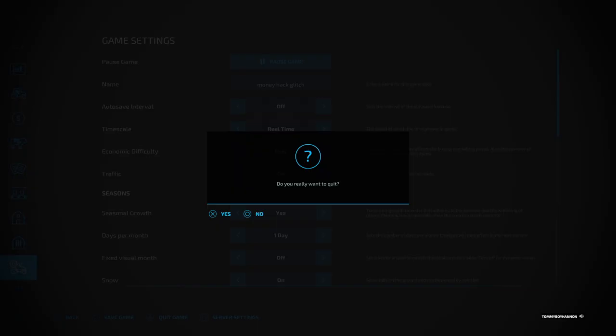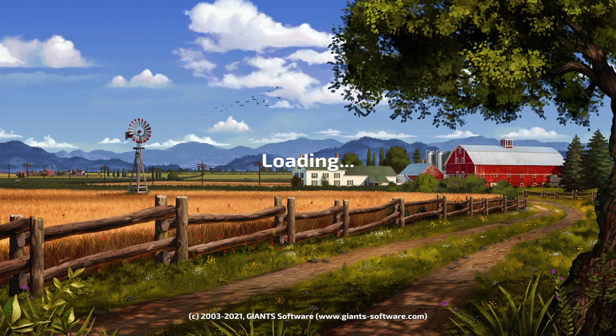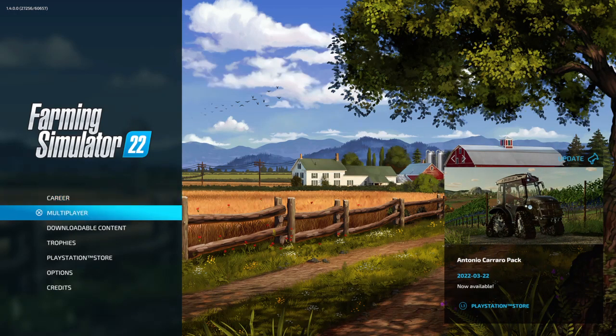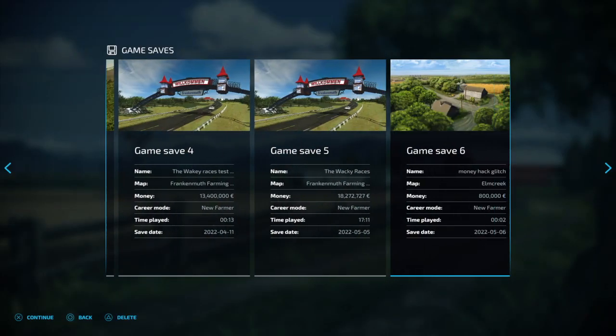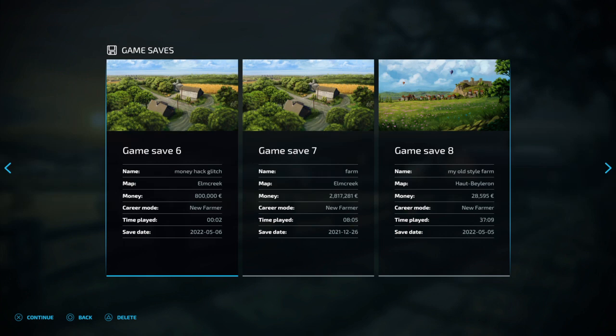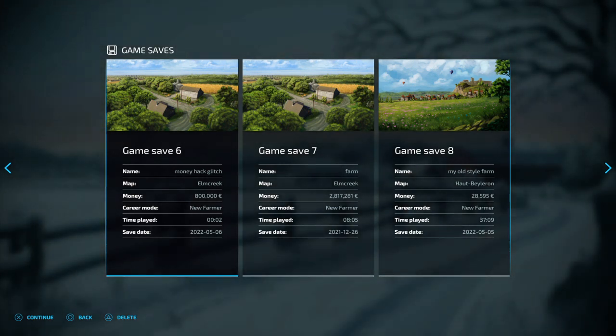Now we're going to go to career mode up here. So we've done the multiplayer — now go back to career mode and we're going to go back into the save file. Here it is at the start, and as you can see, it says 800,000. Now I'm not going to go into the game to show you the 800,000 because this is just going to take too long. When you go into the game, you're going to have the 800,000. If you're not happy with 800,000 and you want another 800,000, just go back and do the glitch again.